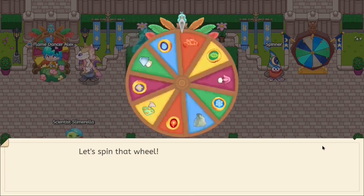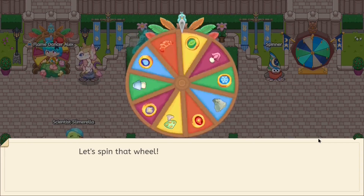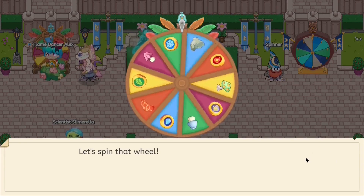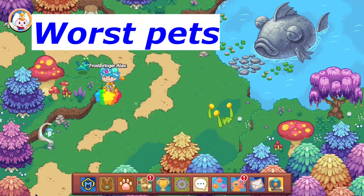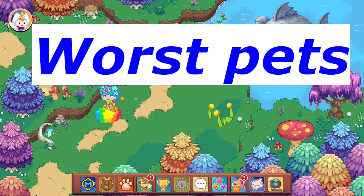That's basically my opinion on what the weakest pet in Prodigy is. I hope you guys found this video enjoyable and entertaining. Please make sure to hit that subscribe button, turn on the notification bell, and give this video a thumbs up if you guys haven't already — I really appreciate that. Now, these are the worst pets in Prodigy. Number one: the Ember Shed!